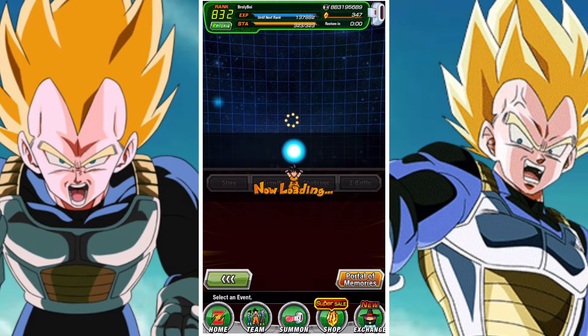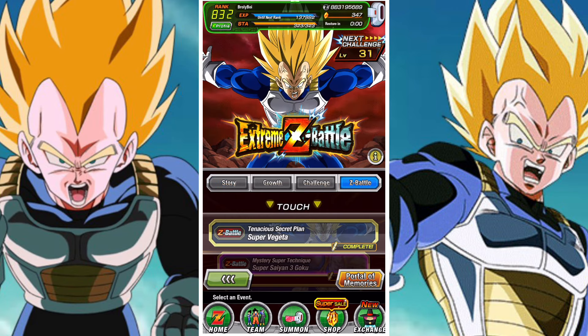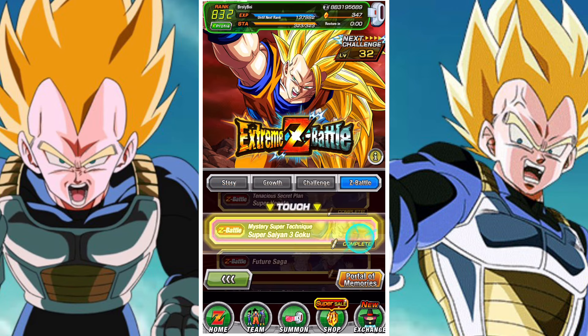Obviously, try not to awaken your Vegeta if possible — the one you have from the actual event itself, if you do have him. It's more important, really, for the extremity battles.